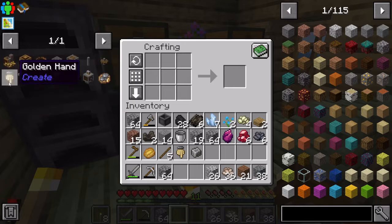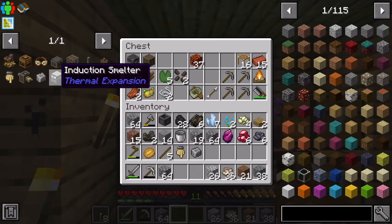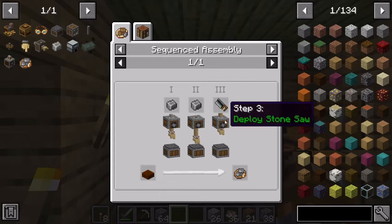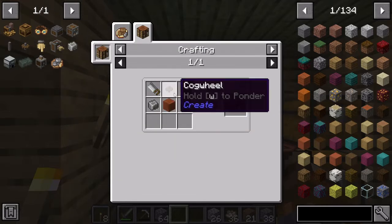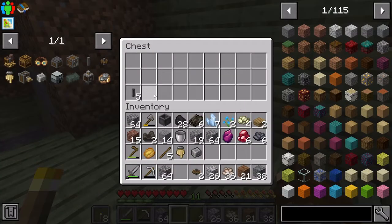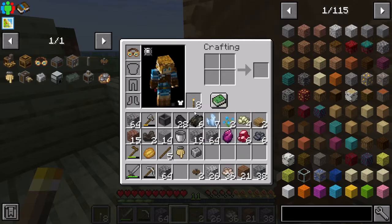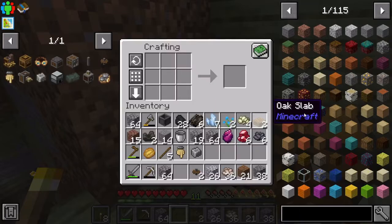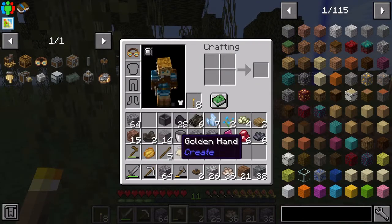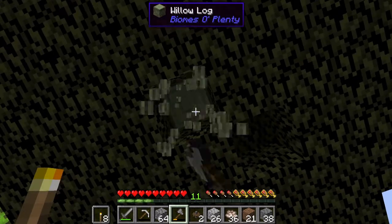The andesite casing is made using andesite and a wood log, and the andesite machine also needs that casing. That's the Chapter One item — I keep forgetting the item names. I have a few more cogs so I can use those, but I need six more, which each need eight buttons and one andesite alloy. It's a lot of manual work right now — hopefully eventually I can get at least somewhat automated.